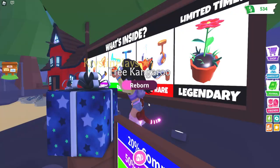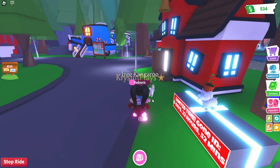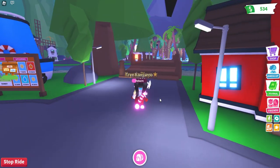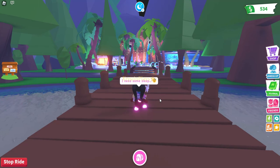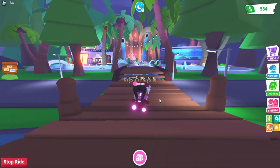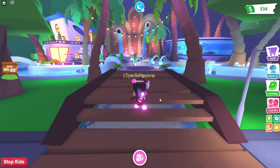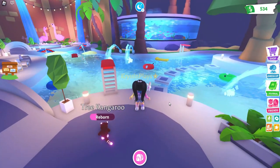First thing we're going to do is head over into town so that we can go and find this pool party. Here it is — you're just going to walk past the pool and the spa is no longer here. It is now the pool. I kind of wish that it was daytime, but okay, we have made it.